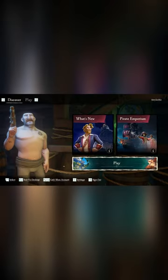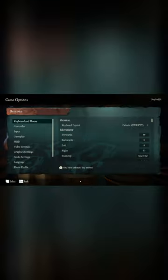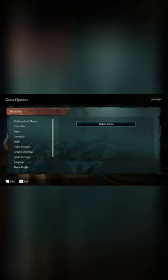The second option, which is a free option: you can go to settings from the main menu and choose Pirate Profile, and you can delete your pirate character, allowing you to create a new one. If you do that, it will reset your character as if you were brand new to the game.